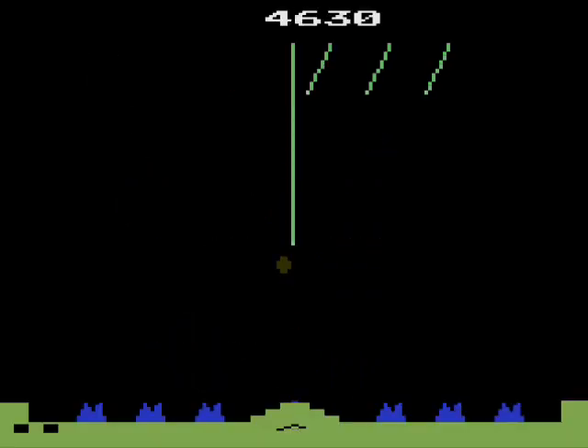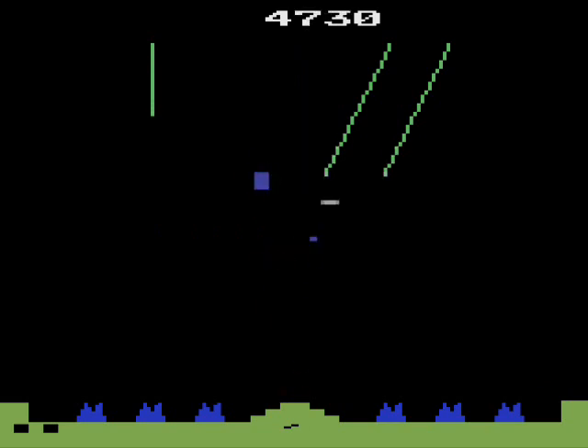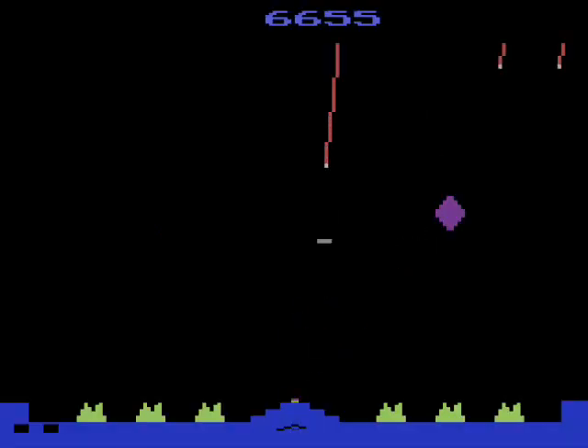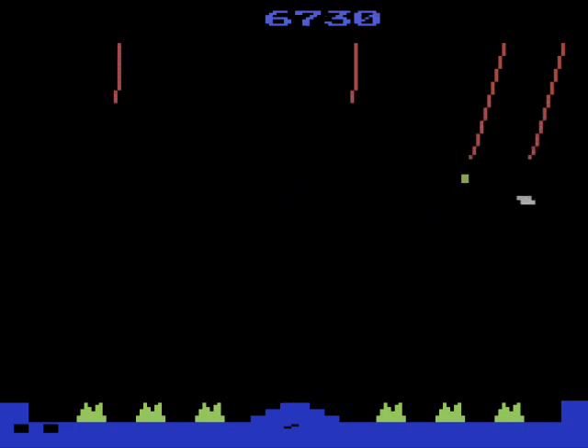The missiles leave behind a trail that makes it easier for you to determine where they're going to go. You'll get 30 defense missiles; the missile base will indicate how many you have left, showing only 10 at a time before it automatically reloads, so keep your eye on it and remember how many rounds of ammo you have left.